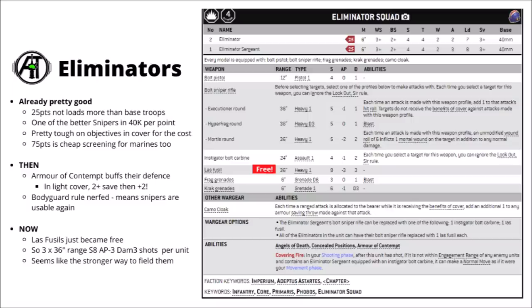They do have one other option on their datasheet, which is the instigator bolt carbine — an interesting choice where you get a single shot at 24 inches, only strength 4 and damage 2, so it could do a little bit of opportunistic sniping. This actually gives the squad some crazy utility, as the covering fire rule basically lets you move, shoot, then move again. So you could have 2 Las Fusals and 1 bolt carbine, hide them out of line of sight on an objective, stride forward, fire off 2 shots, and then use the bolt carbine's extra move to get back out of line of sight. They essentially move 12 inches per turn and could theoretically still charge after that.